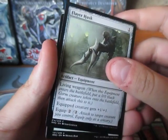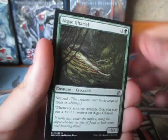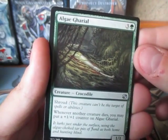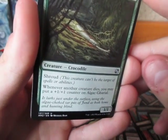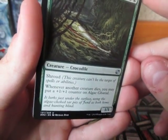Goblin Warpaint — I really like. Flayer Husk — interesting. First Uncommon: Alginioro with Shroud, a four-mana 1/1. Whenever another creature dies, you may put a +1/+1 counter on it.